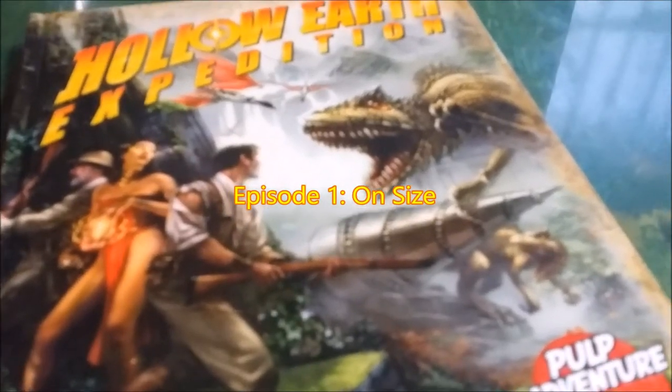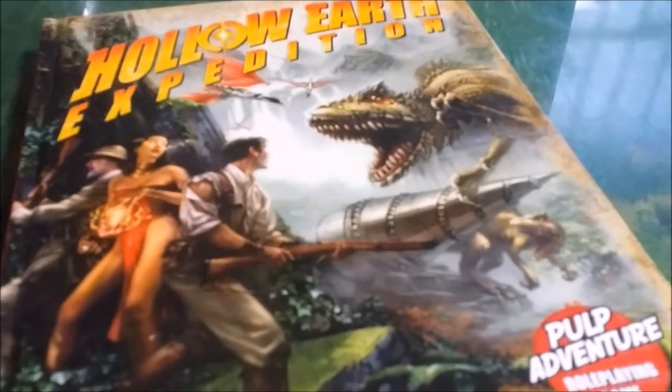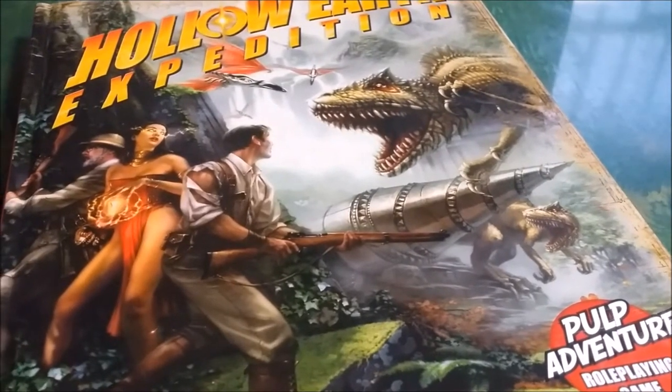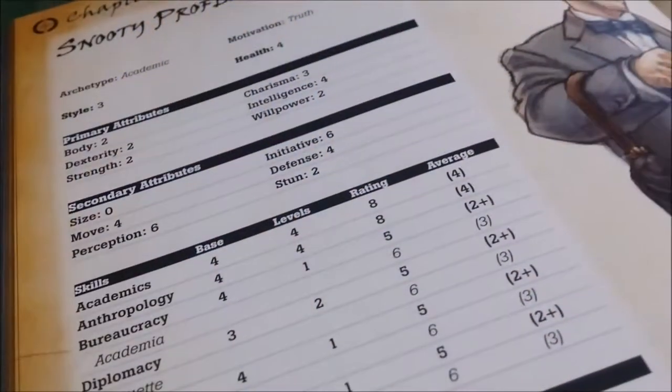Size matters. Just looking at the cover of Hollow Earth Expedition, most people will get a very clear sense that varying sizes was a design consideration right from the very beginning — whether it be the digging machine, the dinosaurs, or the very tiny dinosaurs that someone might be trying to make away with.